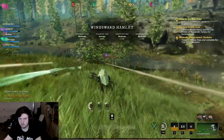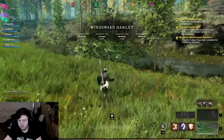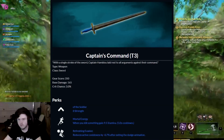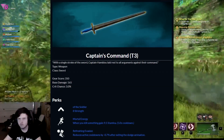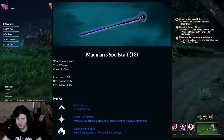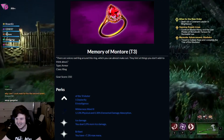Specific Elites besides Simon Gray do drop different items, however. For example, Captain Hamadou, southwest of Monarch's Bluffs, drops these four items: Captain's Command, Chain Darkness, Madman's Spell Staff, and Memory of Montour.